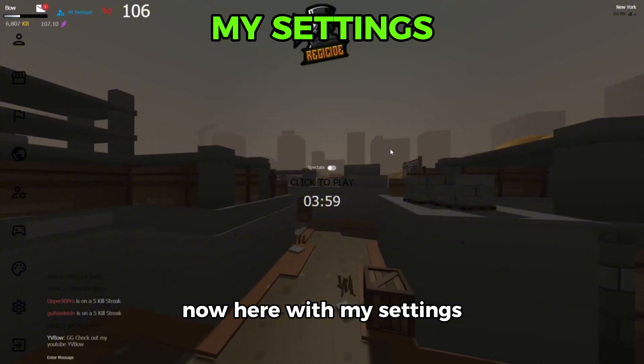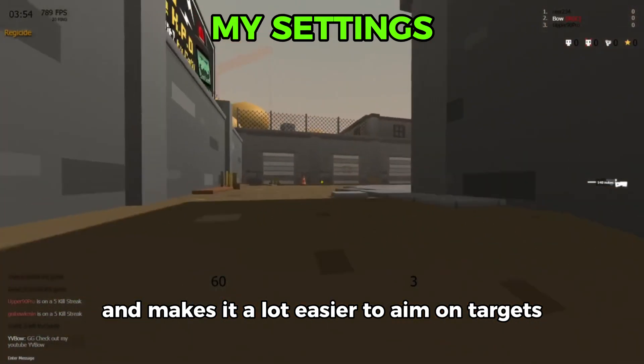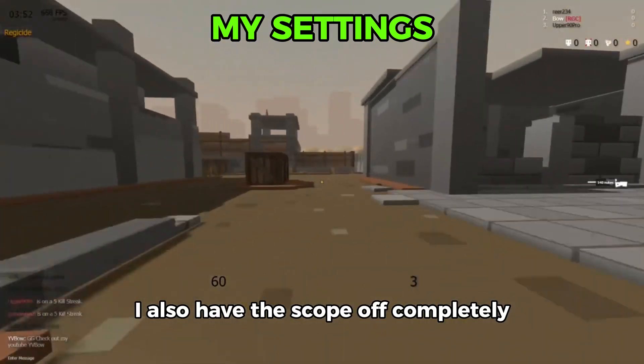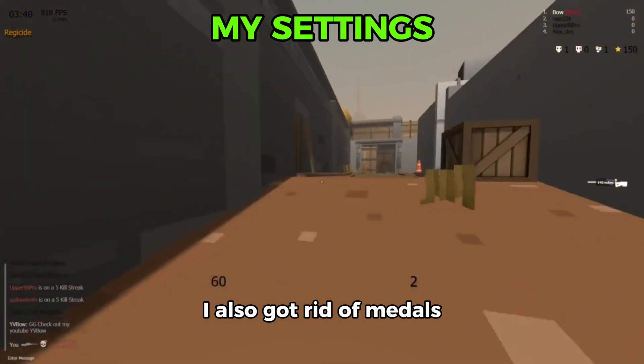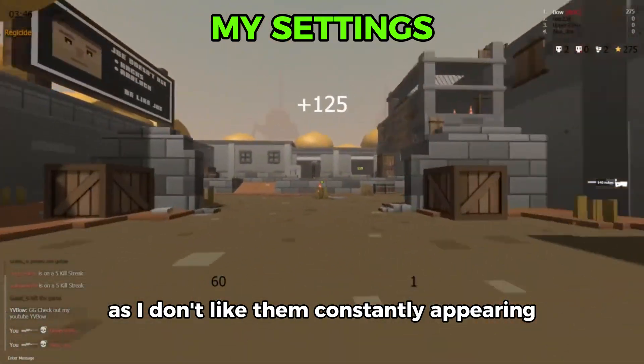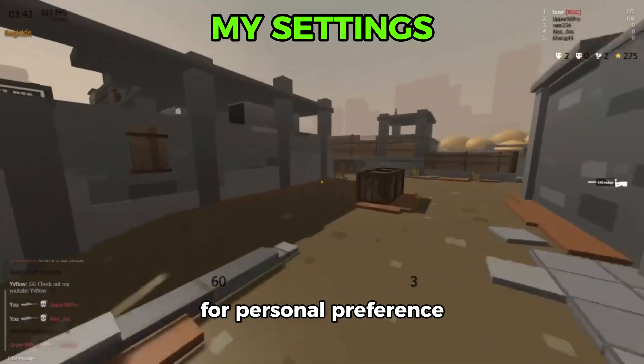Now here with my settings you can notice my crosshair is precise and makes it a lot easier to aim on targets. I also have the scope off completely as I think it messes up your aim. I also got rid of medals as I don't like them constantly appearing, and I tweaked a few visual settings for personal preference.